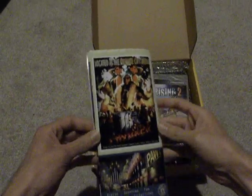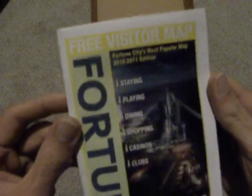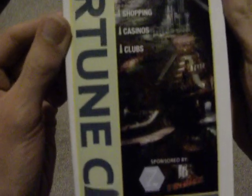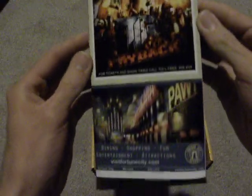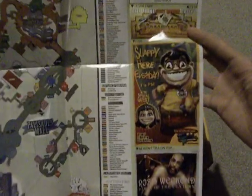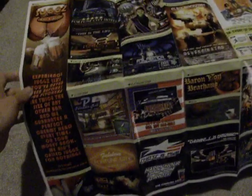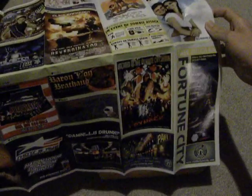Oh, this is cool. I think this is the map. Check this out. So here's that — it should fold out into a standard map. Here we go. Sorry about the lighting. So that's pretty sweet. And that's creepy. So here's the map. On the other side you have a bunch of advertisements for all the places in Fortune City.